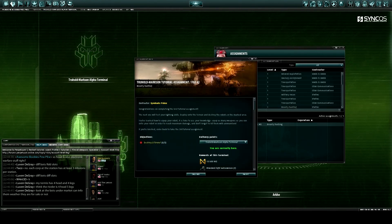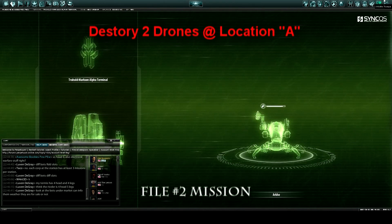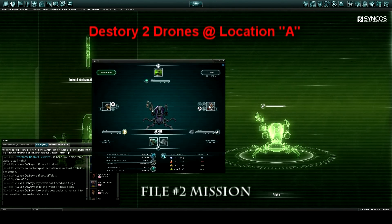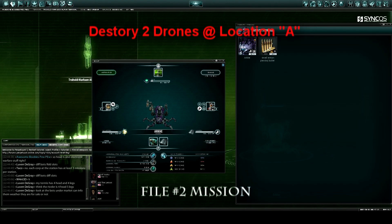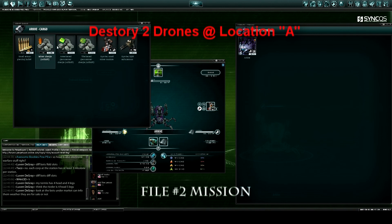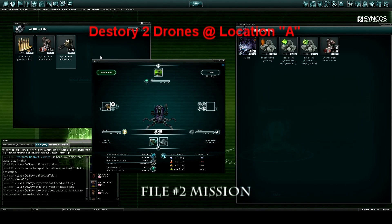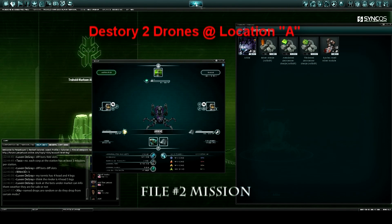Now that we're docked up, let's do our second assignment — I've already accepted it. It's to destroy two drones. Now that we're going to be doing some destruction, let's check out our equipment. He still has some basic mining laser equipment, so let's get rid of that. Open up your private storage, grab your ammo, open up your cargo on your mech and give it some ammo. Get rid of this mining stuff, equip that gun, get a second gun on there, hook it up with some ammo, and you are set to go.